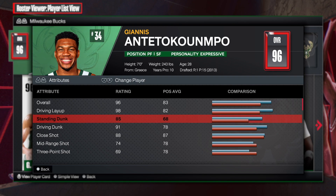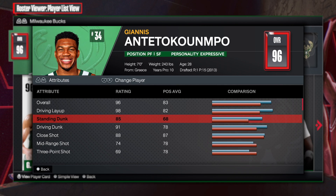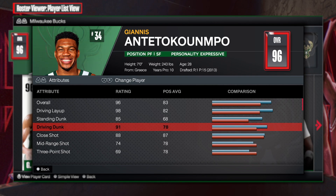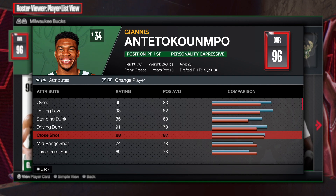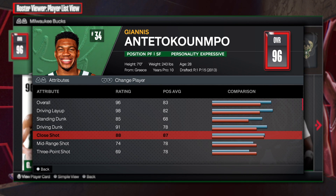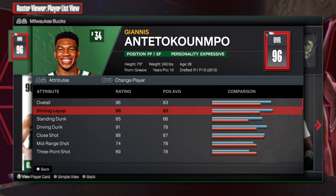Driving layup 98. Standing dunk at 85 — that is solid; anything above an 80 is incredible. Driving dunk at 90 — that is beautiful, this is Giannis, this man dunks everything. Close shot is 88, which is solid. You need close shot when you're making a Giannis Antetokounmpo build. This is his bread and butter when it comes to offense.